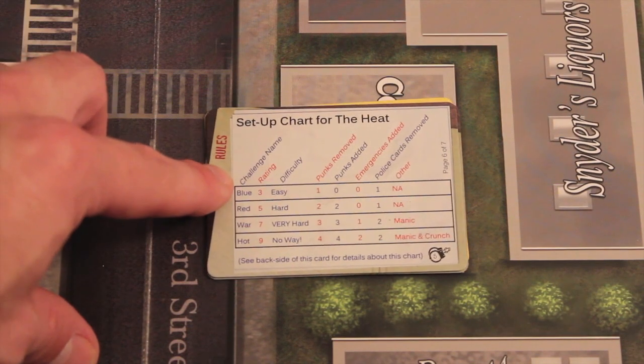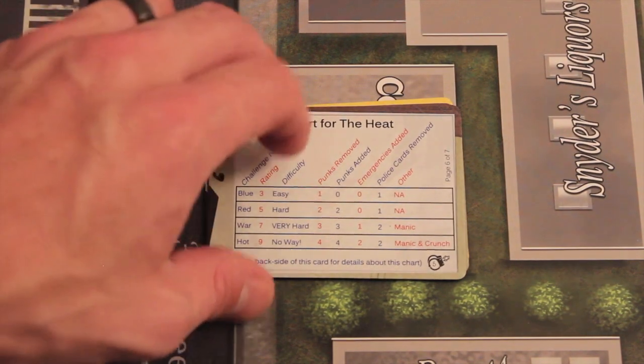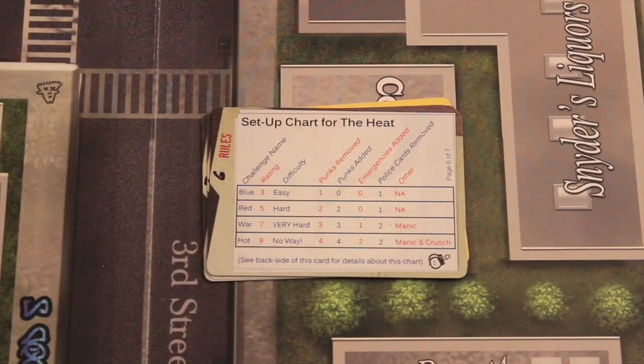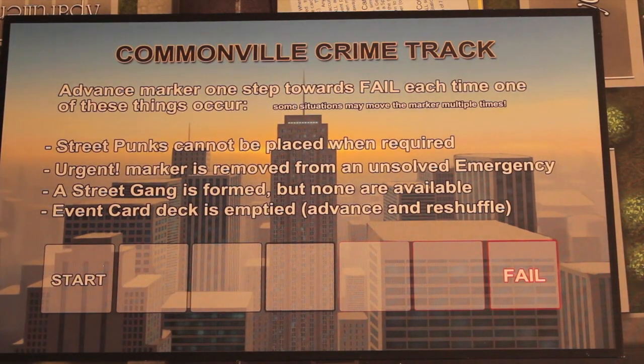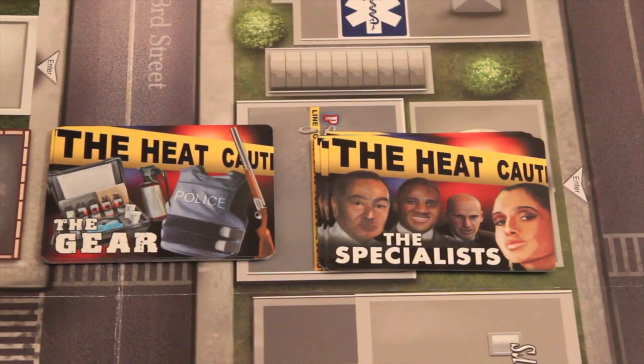Easy is supposed to be easier than the base game; hard is harder. When setting these up, sometimes you may have to increase the crime marker. If by adding criminals you don't have any, or if you add an emergency and the urgent marker has to get moved, your crime can actually go up before the game starts. Speaking of increasing the crime marker — that's one of the ways you get some of the new cards. There are two sets of cards in the expansion: gear and specialists.